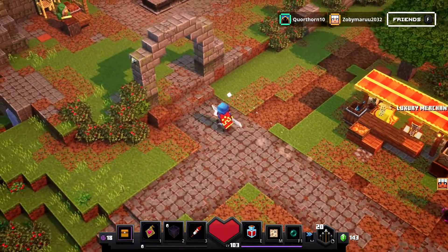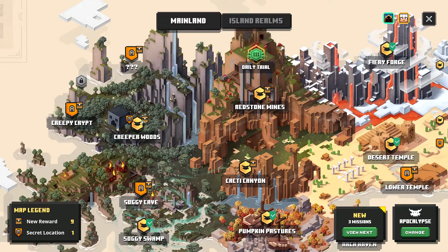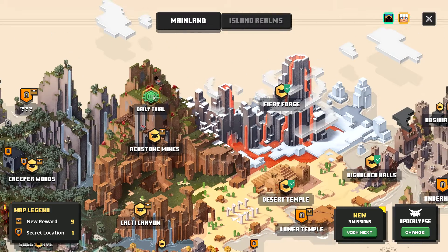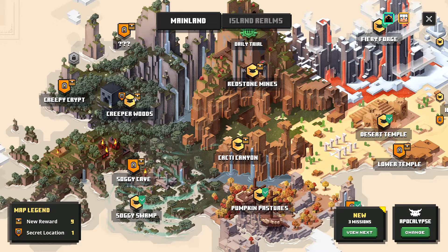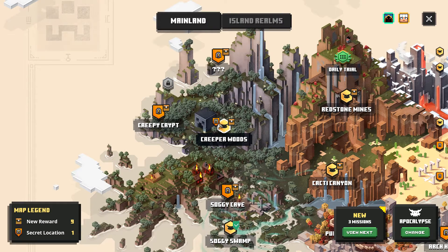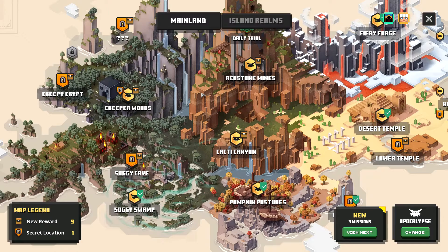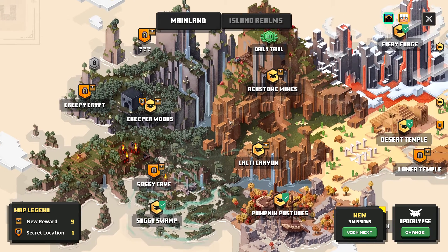That's not all that's changed. In the mission select area, every level now has little icons on it — like a chest icon on the DV Jungle. For creeper woods there's a chest indicating an item we haven't found yet, which is probably the new DLC content. It also shows a secret location that we haven't unlocked yet from creeper woods, which is unusual.